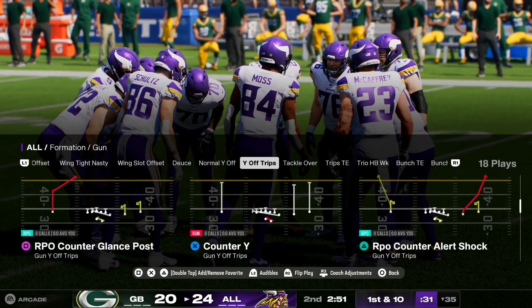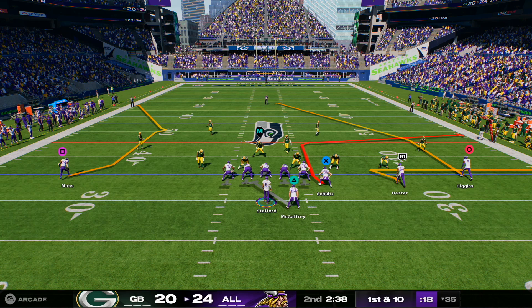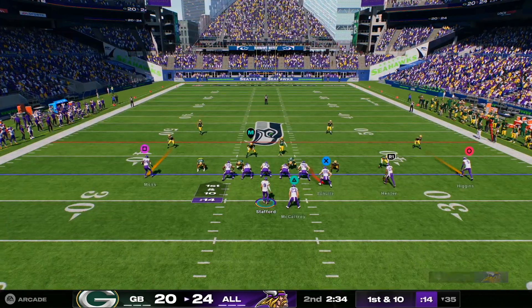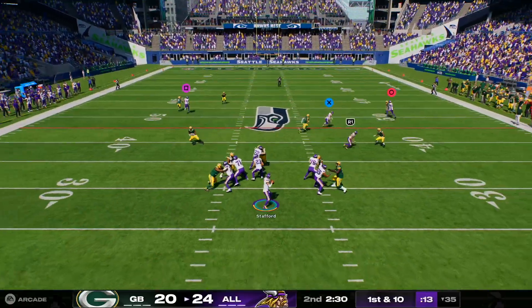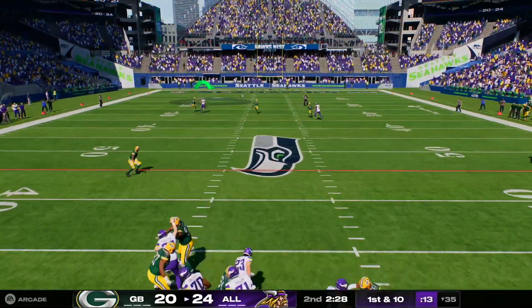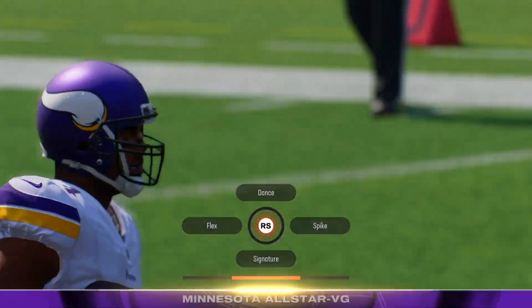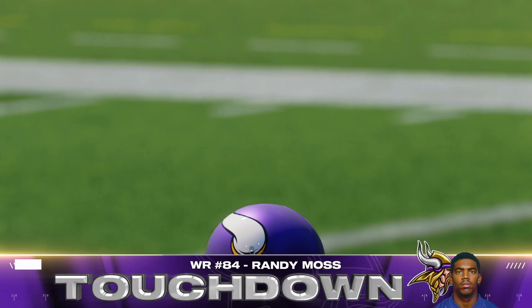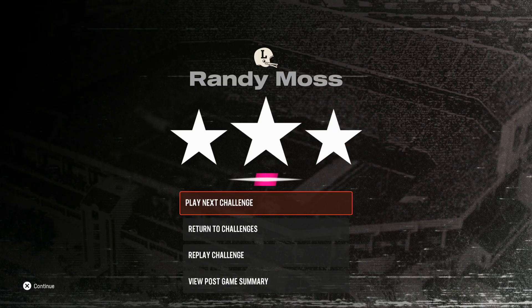I'm just going to hop in here and do this real quick on camera. See if I can get a touchdown. Let's go - wild trips. As you can see, we're in the Vikings uniforms and Randy Moss is on the left side. I'm going to try to throw it up to him. I got Stafford out of a pack - let's see how good his throw power is. I like Randy right there, dog. Randy Moss - beast. That kind of goes without saying.